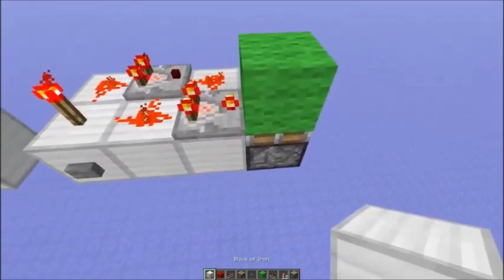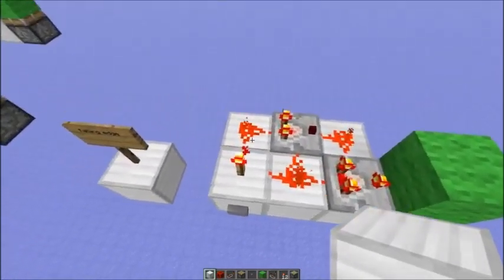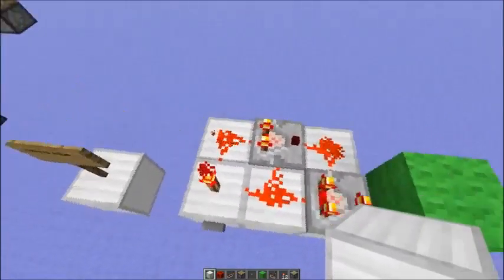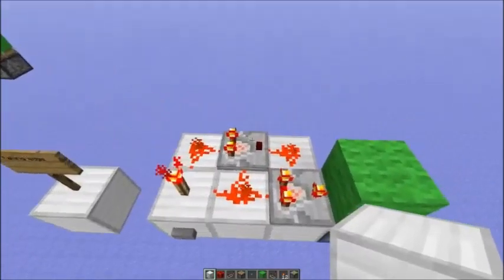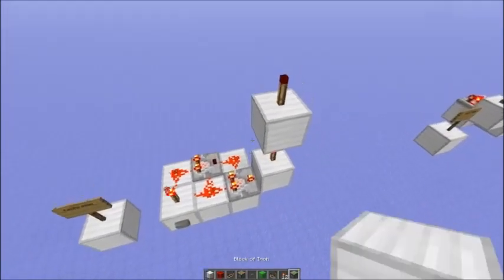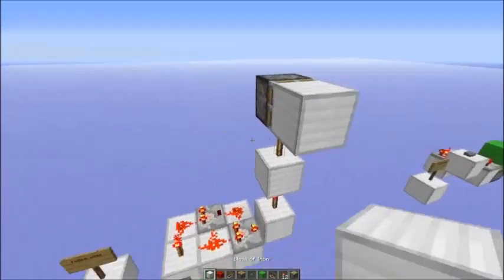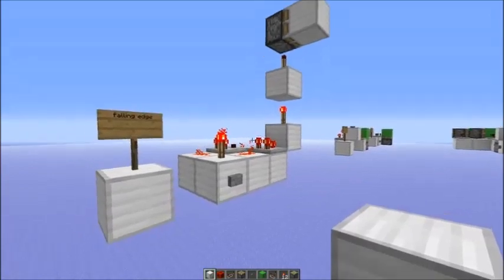And as you can see, there's no repeater in front. Because there's two more game tick delay at the depowering side and we only have comparators and no repeaters in there. That's also the reason why this is useful if you want to send a short pulse with torches upwards. So this is possible with this falling edge short pulse generator.